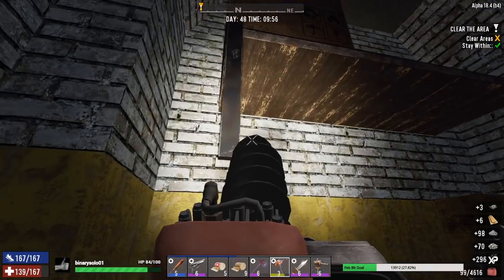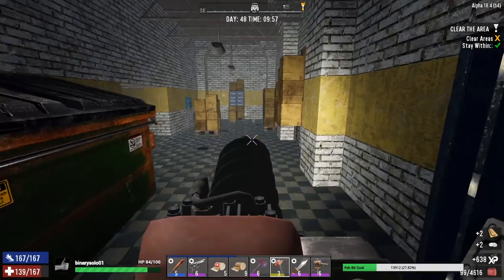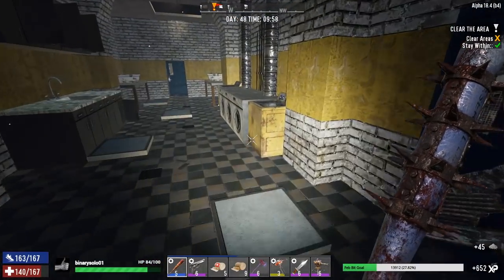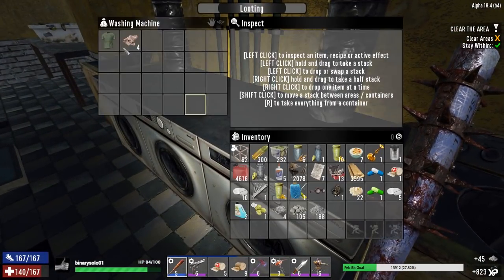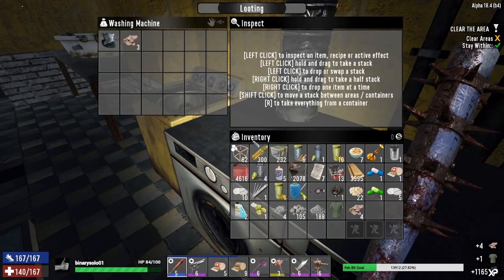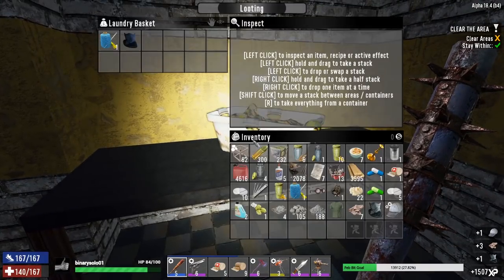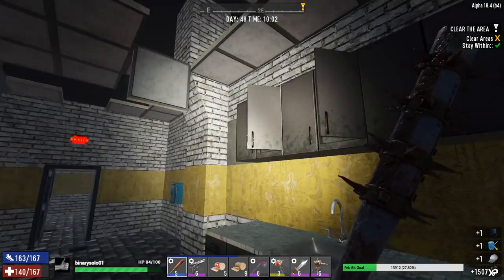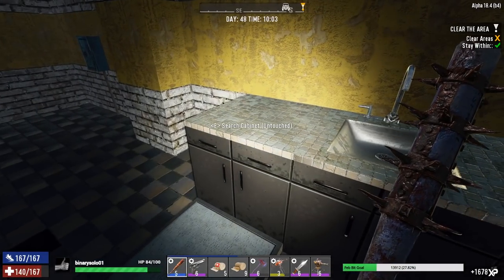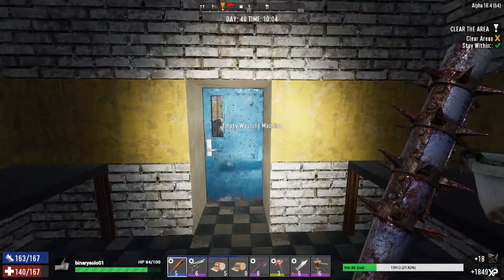I gotta farm for some iron — iron's the one thing I'm missing more than anything. I'm going to take some clothes because one thing I noticed before I left base: I went and looked at my clothes chest and realized 75% of the clothes had dyes in them. I've been looking for dyes — so now I've got so many dyes that I had to actually make a second chest just to hold them.